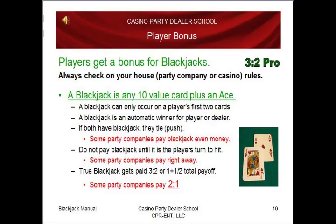Players get a bonus for blackjacks. Always check your house, party company, or casino rules. A blackjack is any 10-value card plus an ace, and it can only occur on a player's first two cards. A blackjack is an automatic winner for the player or the dealer. If both have blackjack, they tie, which is called a push. Some party companies pay blackjack even money. Do not pay blackjack until it's the player's turn to take a hit — though some party companies pay right away, so check with your house. A true blackjack gets paid 3 to 2, or 1 and a half total payoff, but because a party is a party, some companies pay 2 to 1.